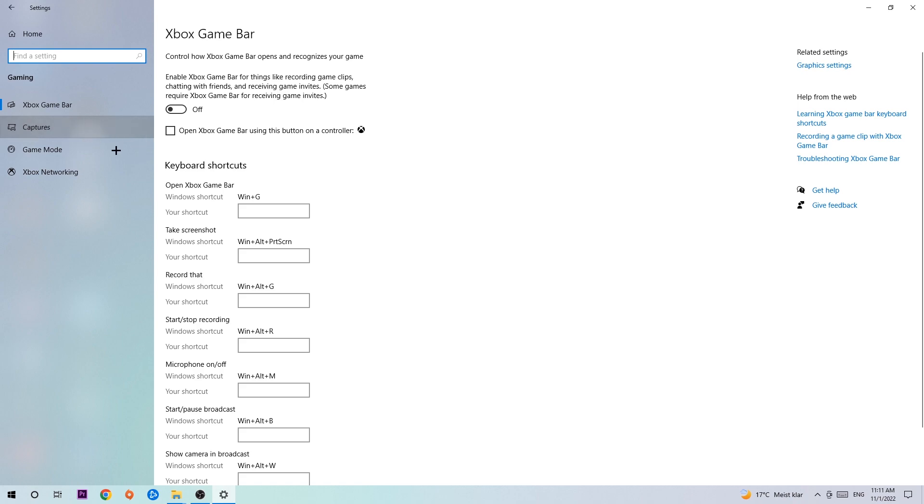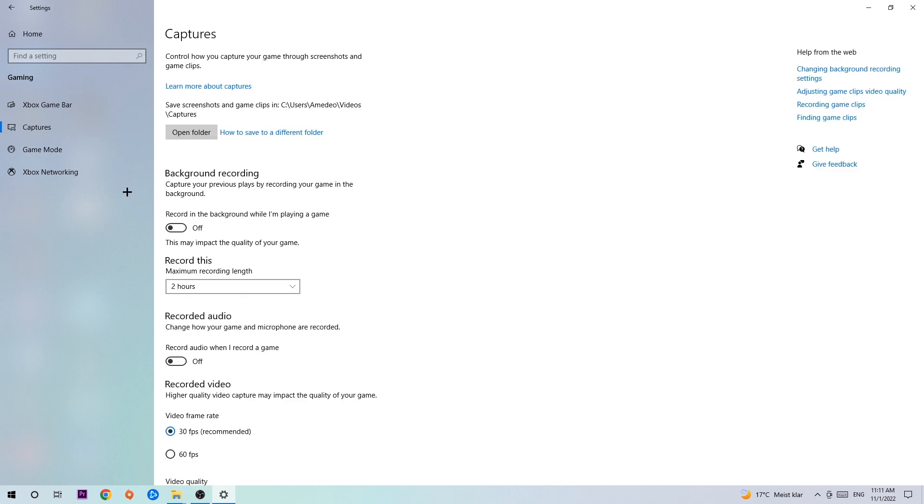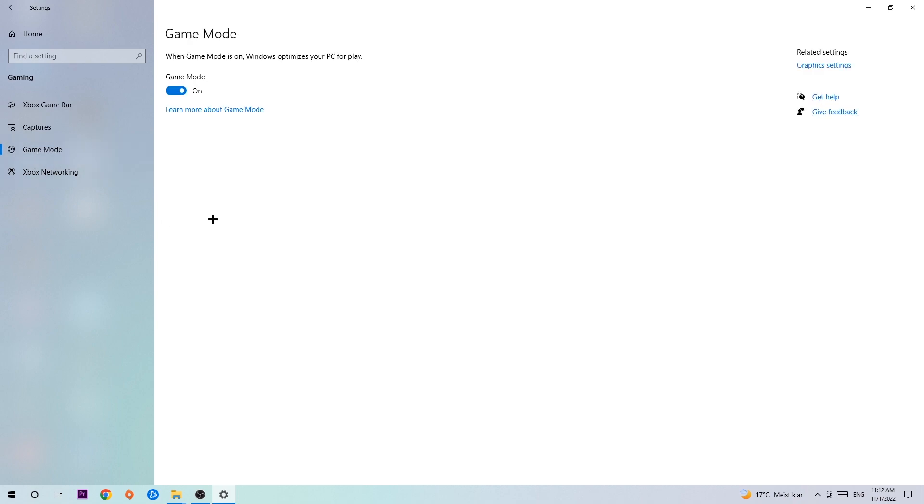Once Captures loads, stick around background recording and go to 'Record in the background while I'm playing a game' and turn this off. It's obvious that if you're recording something in the background, especially on low-end or bad PCs, it will impact your performance really badly — you don't want that. So just simply turn this off.